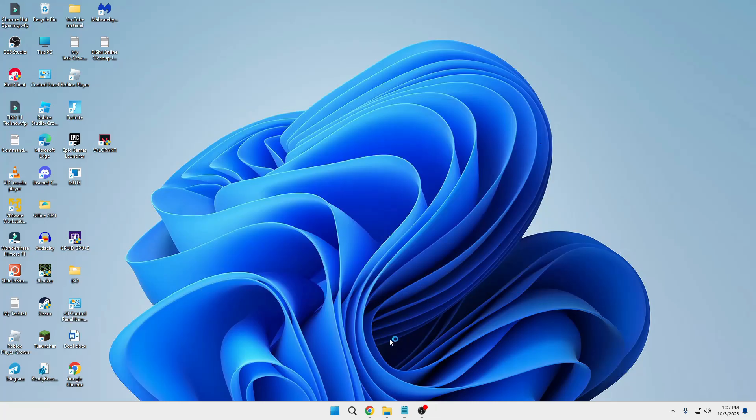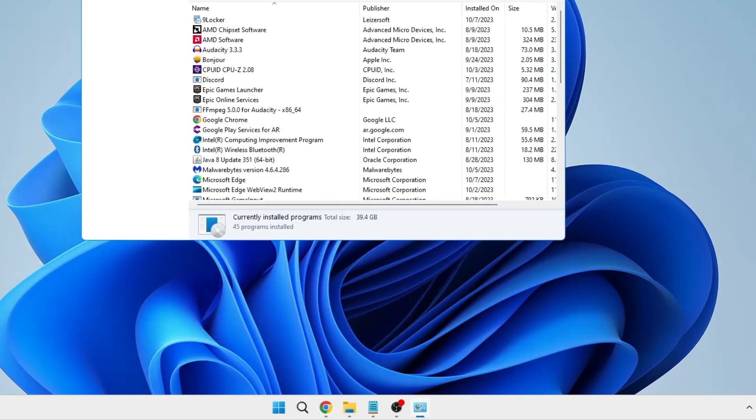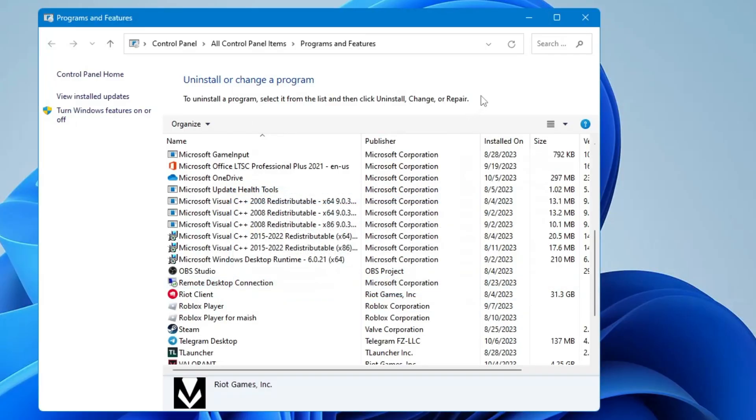Now you can close it. Next, click on your Windows search, type appwiz.cpl, and hit the Enter key. Here you need to scroll down and look for Riot Vanguard. Once you find it, right-click on it, choose Uninstall, click Yes, and click Yes again.